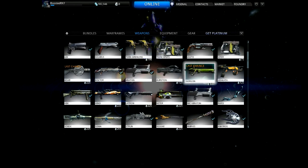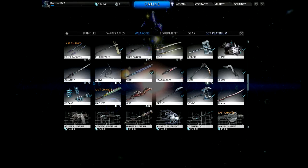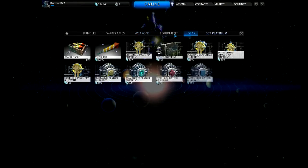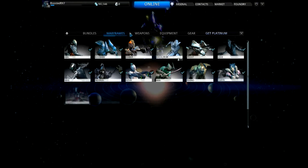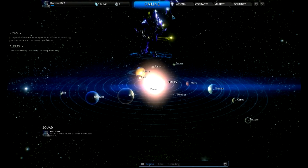On weapons, it's the Hind, Soma, and Vauban — other than that everything seems normal. And here are these keys — you make these to go fight Golem J2000, which is how you get Necros parts for this Warframe, just in case you guys are wondering.